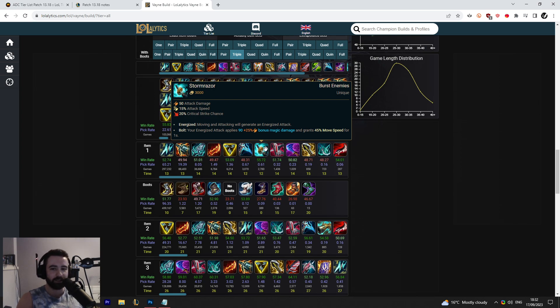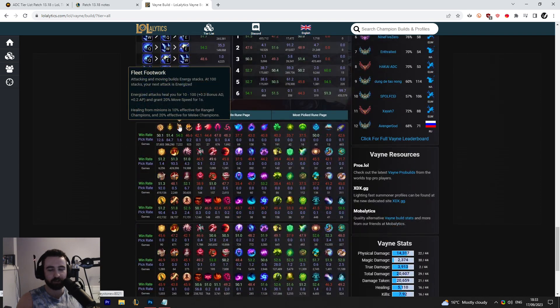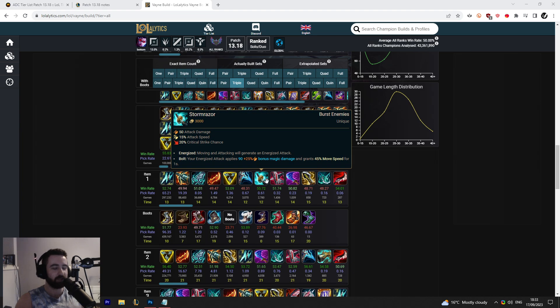One reason it would be good on Vayne is that her current playstyle leans heavily towards Q-poke. She also has an absurd win rate with Fleet Footwork right now. The idea is you rush Stormrazer, run Fleet, and whenever your energized effects are up you Q forward, go for a very quick trade, then back off. Very little can trade in the timeframe of one auto, a Vayne Q, with Fleet and an energized proc. Vayne's goal is to land that one poke and disengage before they can drag the trade out.